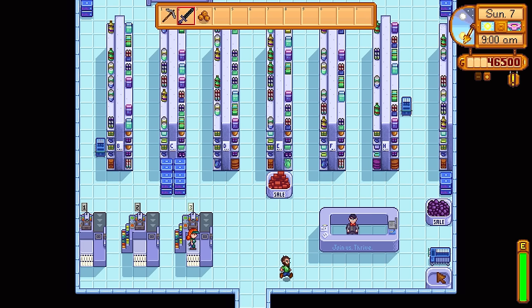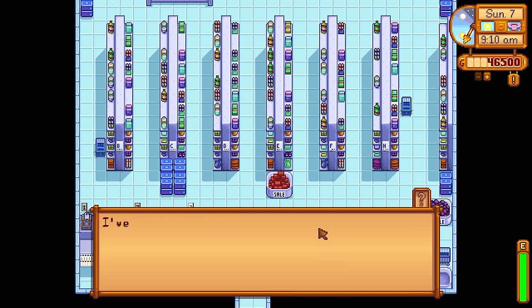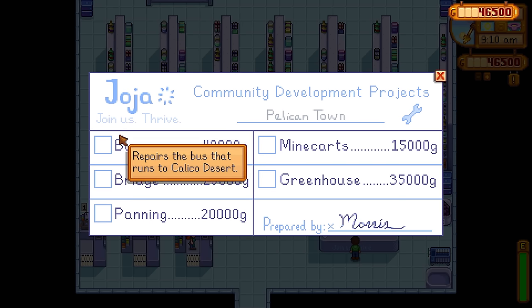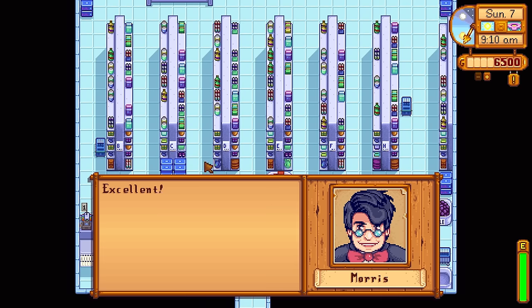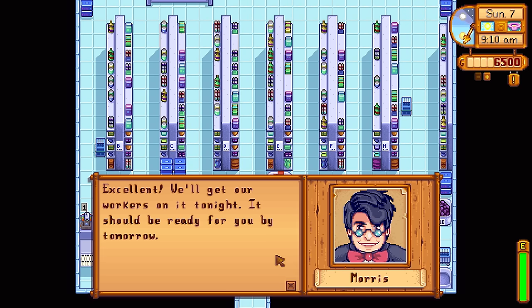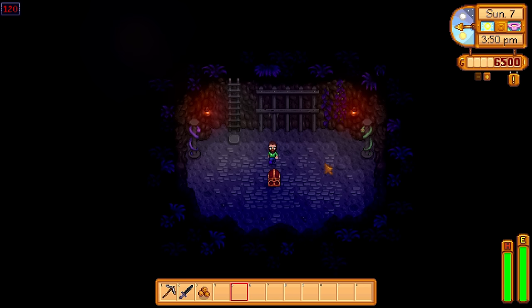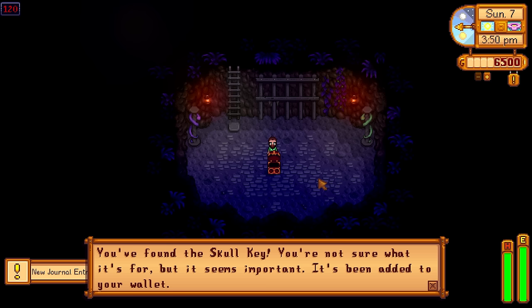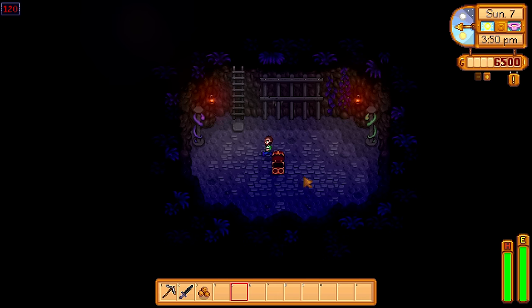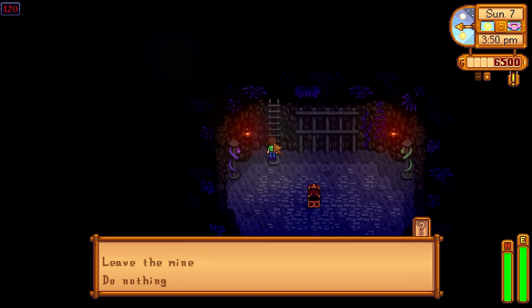The first thing we have to do to unlock Skull Cavern is either clear all of the vault bundles or go to the Joja Mart and unlock the bus for 40,000 gold. Now that will just give you access to the desert. To get into the actual Skull Cavern itself, you just have to get down to floor 120 in the regular mines, pick up the Skull Key, and you can now do the Skull Cavern every single day as much as your heart desires.